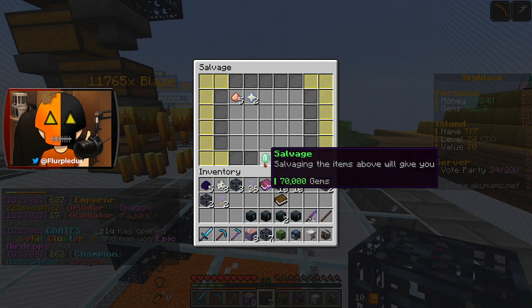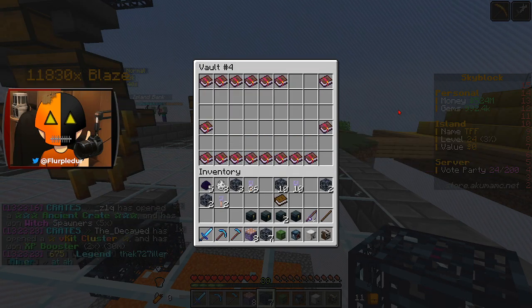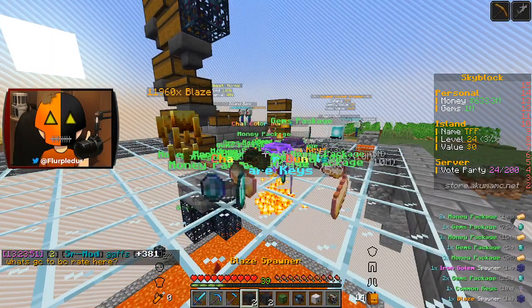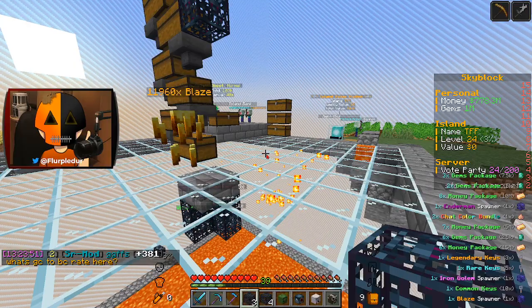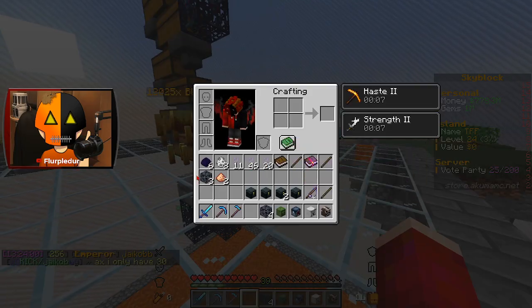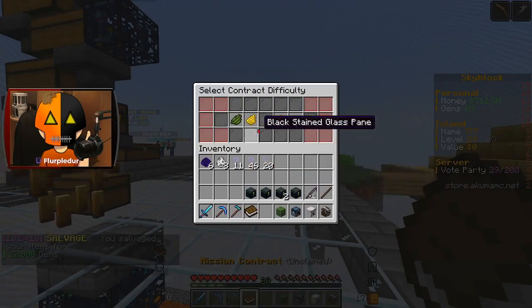Gladiator ranks — I don't really need the Gladiator rank. I also did not do any of the enchanting that I said I would do, I completely forgot about that, but that's okay. I'll probably get a lot of goodies and a lot of stuff to store up, such as a spider spawner and two beautiful spawners I can sell.